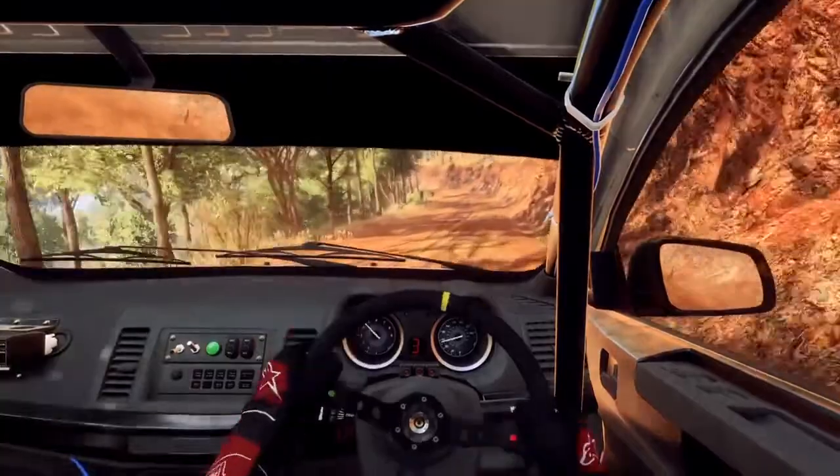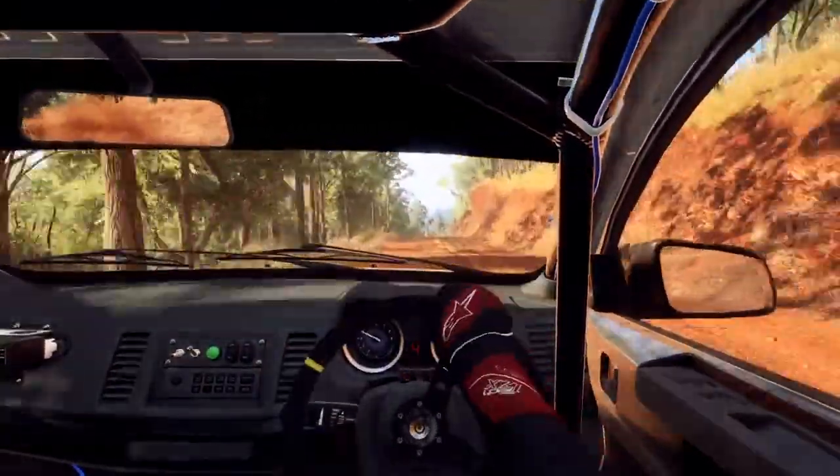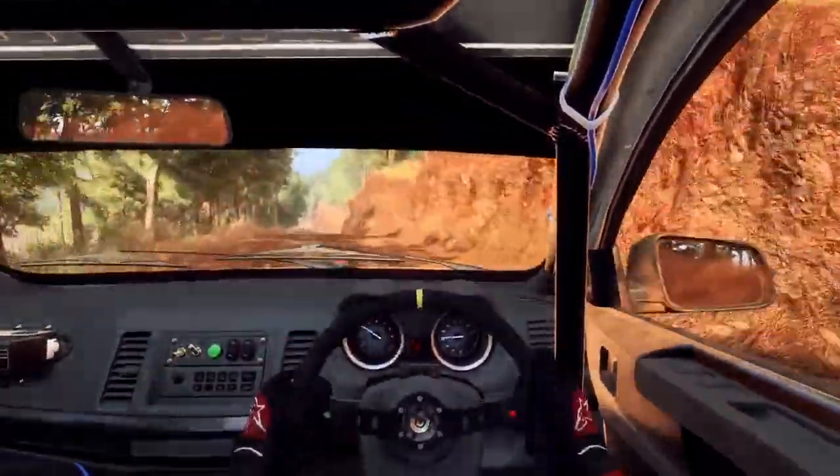6 left, into 6 right, into 6 left. Opens of a crest long, into sudden short 3 right. 80 downhill. 5 right of a crest, into 4 left.